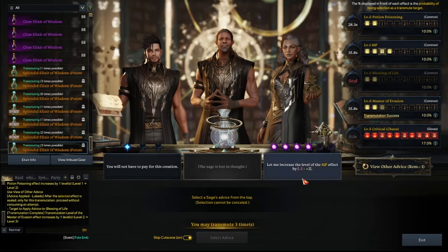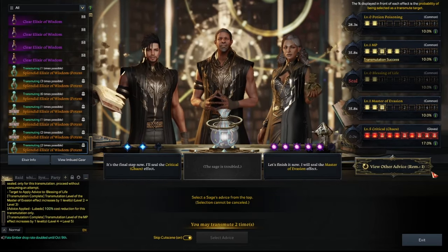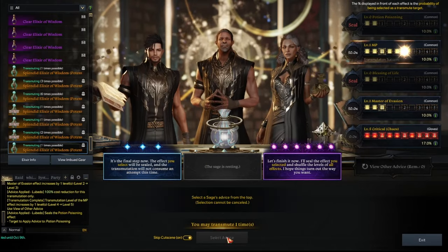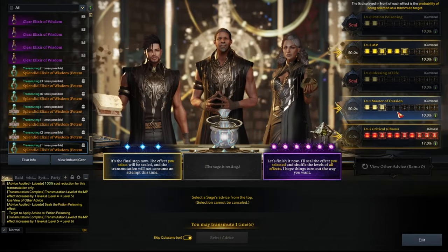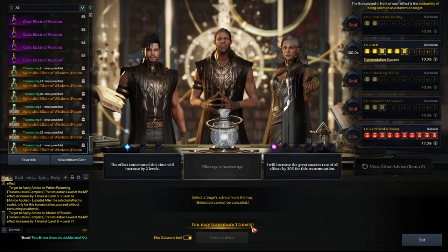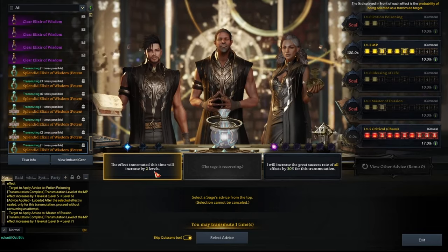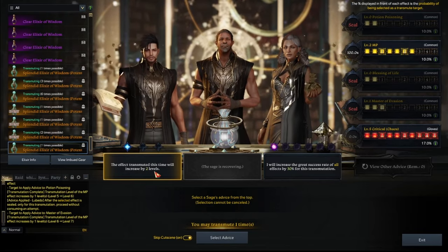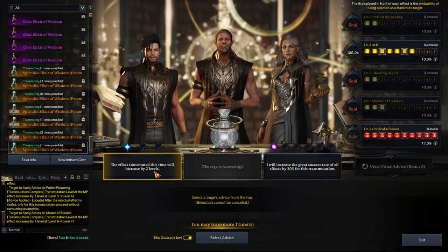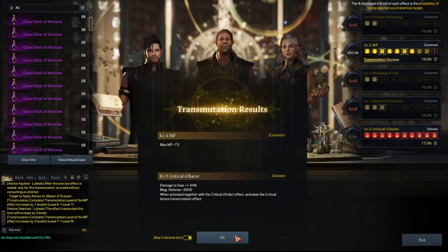So we will have to reduce one of these that are higher in percentages so that it spreads out evenly better. We don't like blessing of life. So we'll steal that. And of course we get the wrong one. We're just going to keep going here so we can get another free turn. I'm definitely not going to steal that. Seal potion poisoning. And we got the free turn. Awesome. The free turn on master evasion. And then okay. There we are. So this effect will transmute, will increase by two levels. And we have a 10% chance of hitting 5-5. Let's see. And it didn't. But we still got a 5-4. And what does that mean? So perfect. That was actually our last elixir. And we managed to get 40 set in this 40-minute session.